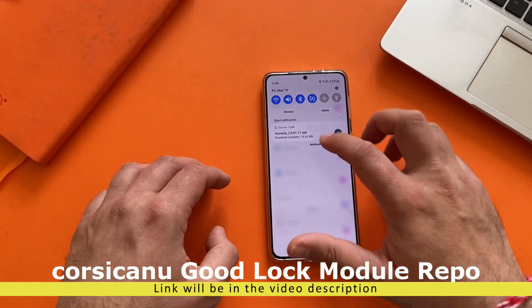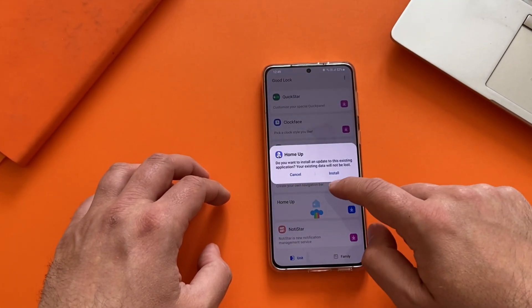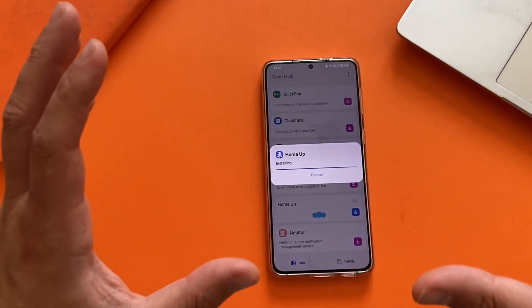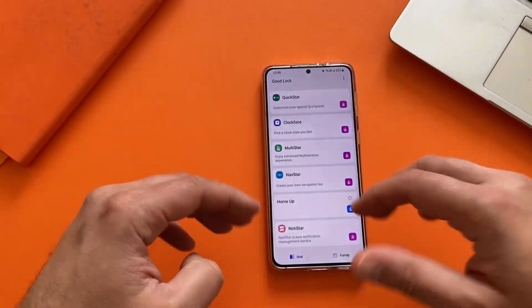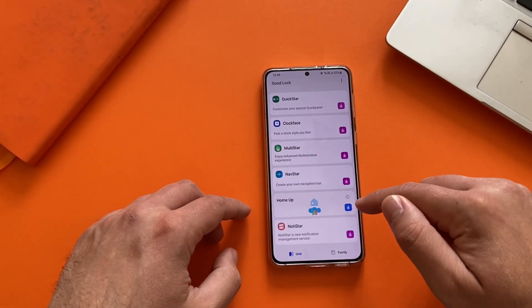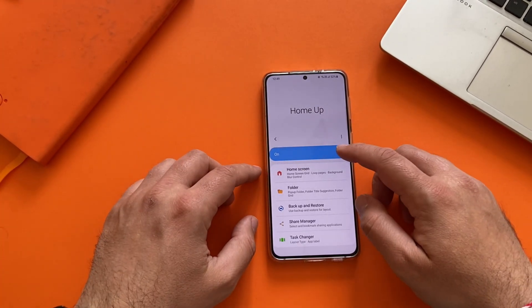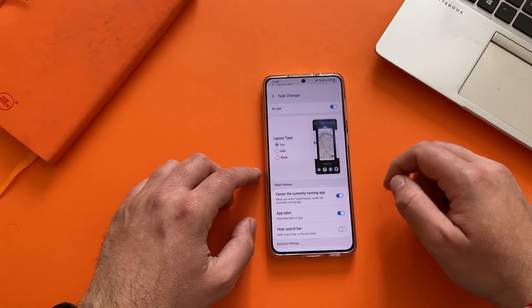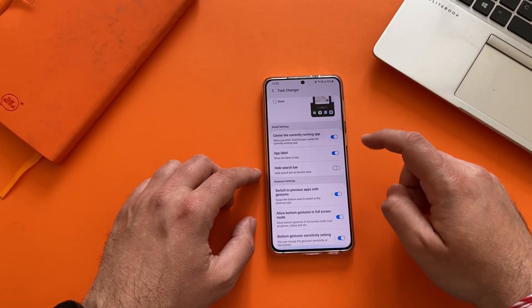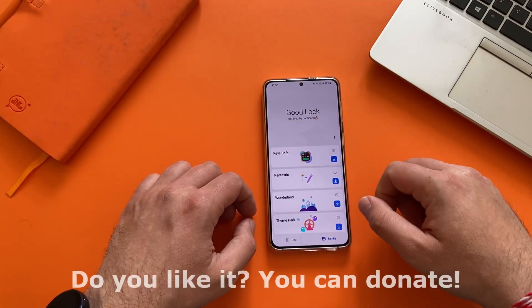I'm just clicking here — do you want to install an update? Yes, sure. I'm really fed up with the regular Good Lock and I just want something that works all the time. Home Up is now installed. Wow, it works right now — I can enable it, I can disable it. Let me check Task Changer and all the other nice things. This is really crazy guys and it seems to be working. I'm so hyped about this!